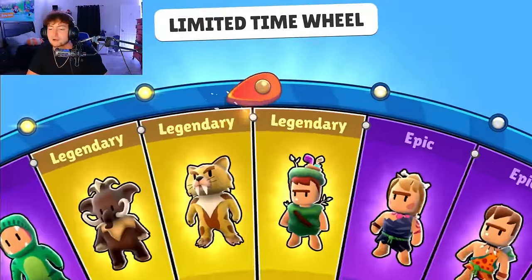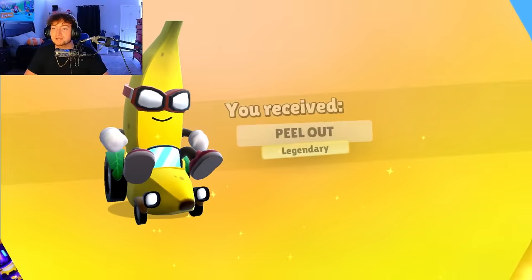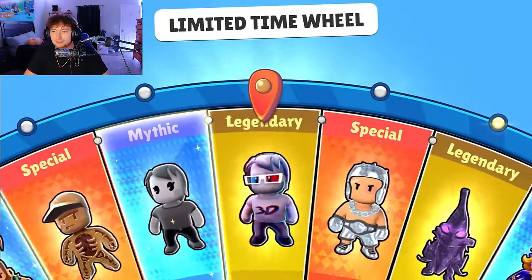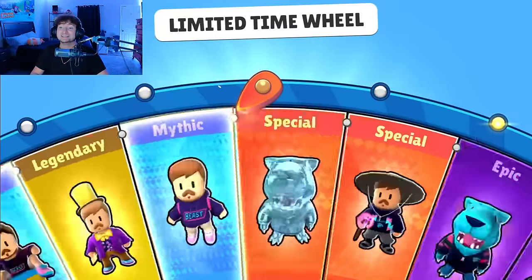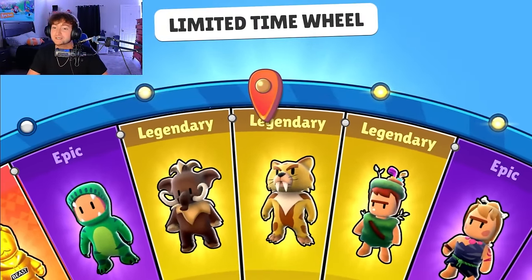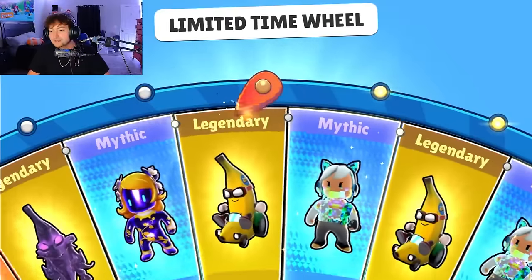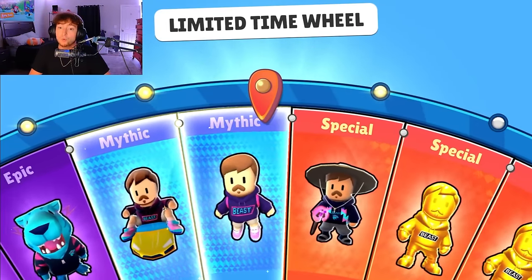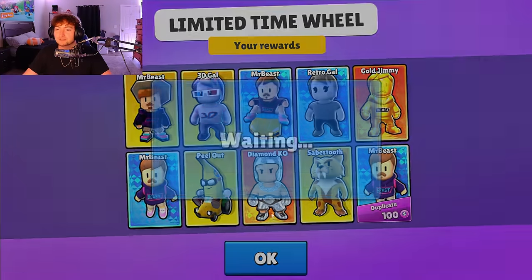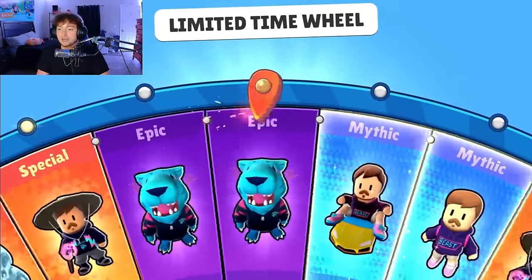I thought that was a duplicate but maybe not — we got Mr. Beast again and we get the banana peel out, legendary, very very hype! Let me know down in the comments which is your favorite skin. The diamond KO is actually my favorite, that one is so clean. Next up we got an animal — we got the saber tooth, okay, not too shabby. We already got that one — we got Mr. Beast three different times. Let's go on to the next 10, wish me luck.